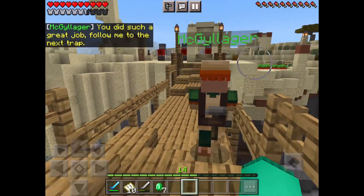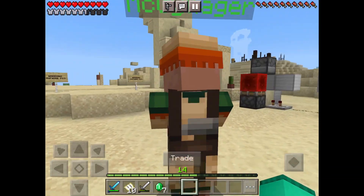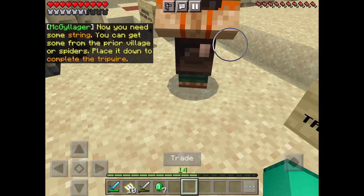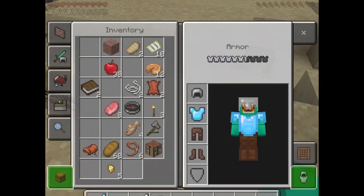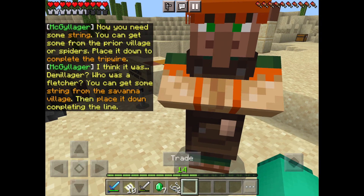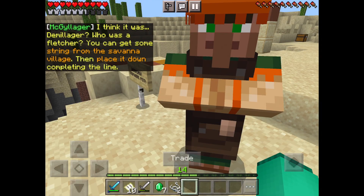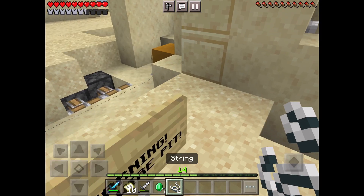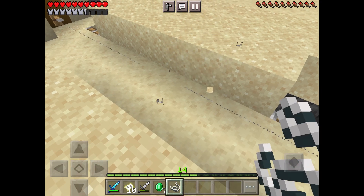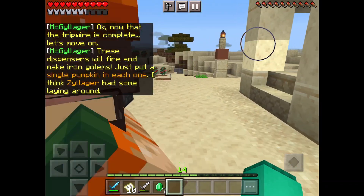So I guess the next trap is across the bridge. Let's follow him. Now you need some string — you can get some from the pyre villager or spiders. Place it down to complete the tripwire. I think it was the millager who was the fletcher. You can get some string from the Savannah Village, then place it down, completing the line. Now that the tripwire is complete, let's move on.